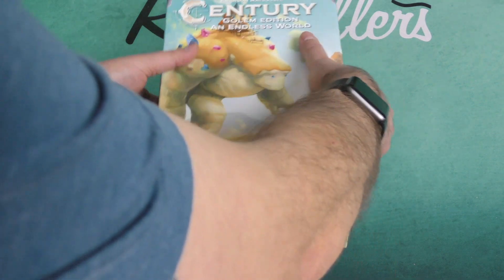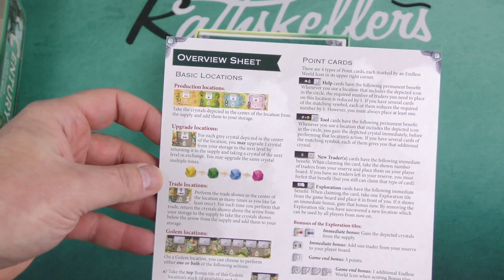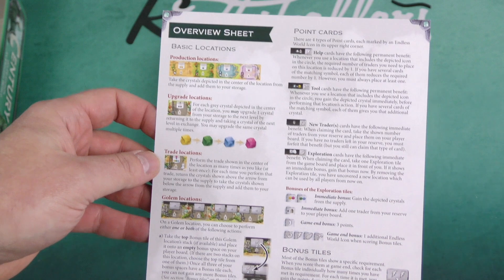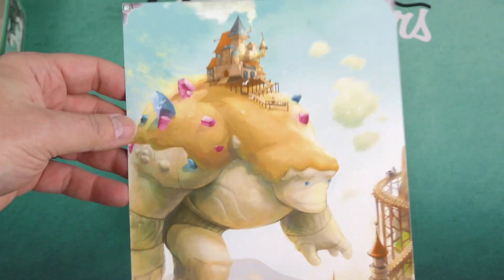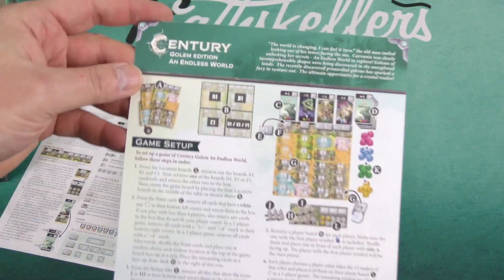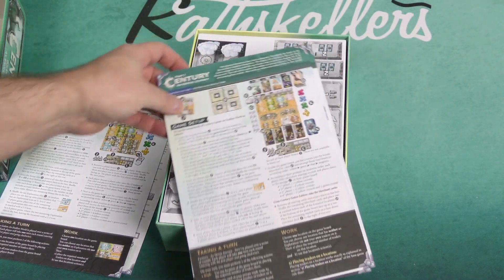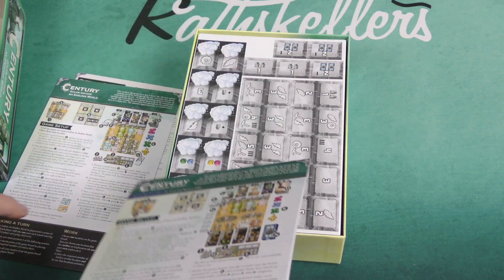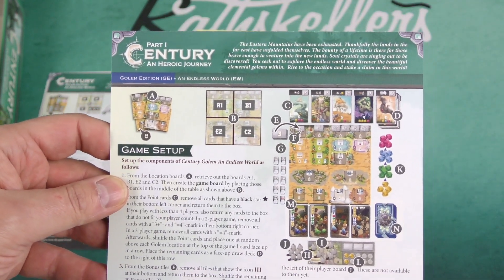This one has more of a worker placement type of feel. Here's our overview sheet, the different locations you can send your workers to, and some lovely art on the back — bonus tiles. Here's the game setup. These are very simple games; they tend to have a very light rule set and play relatively quickly.